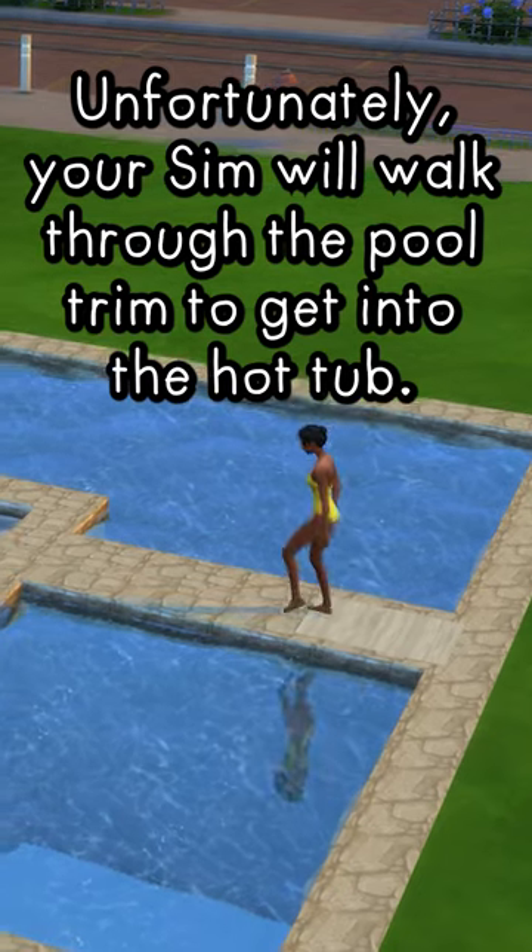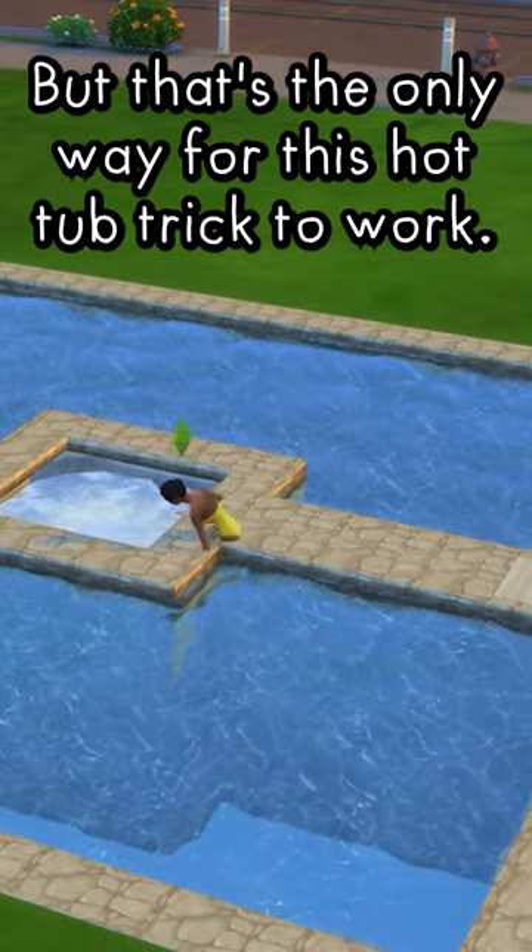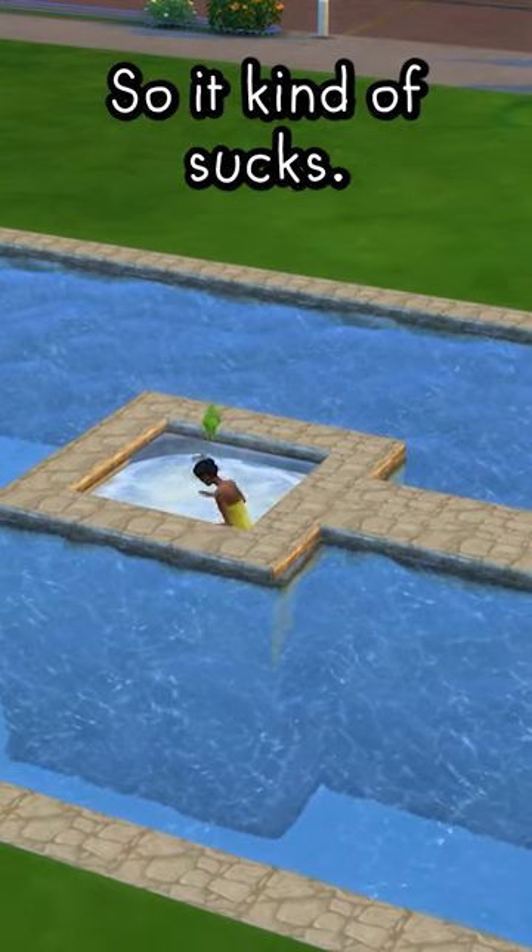Unfortunately, your sim will walk through the pool trim to get into the hot tub, but that's the only way for this hot tub trick to work. So, kinda sucks.